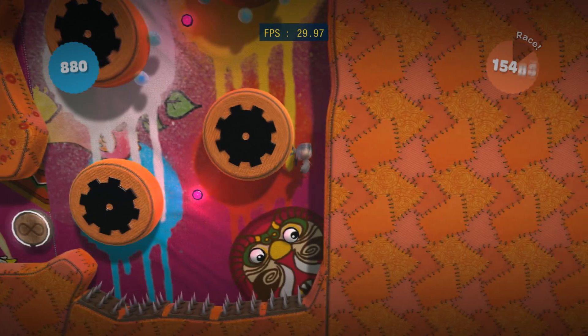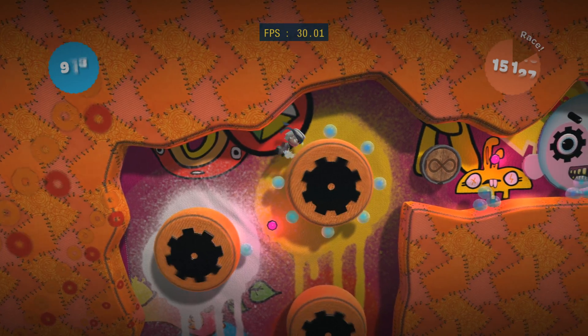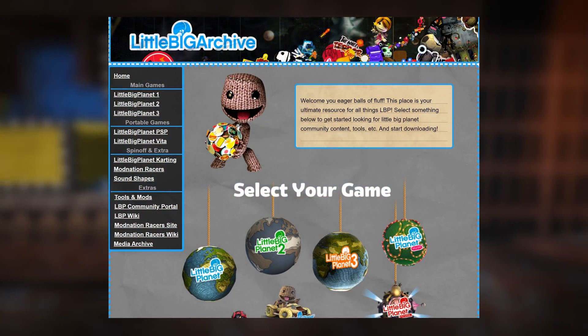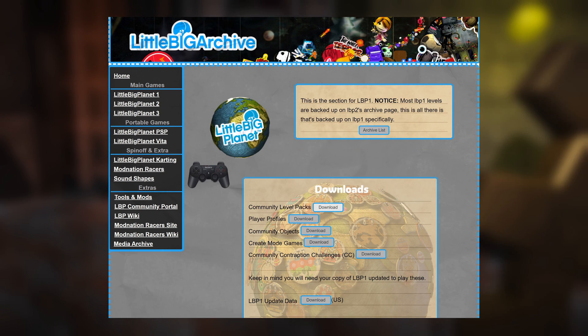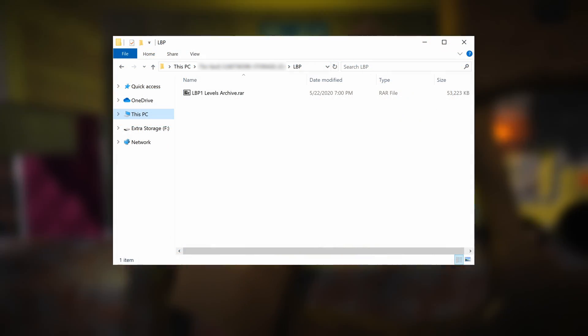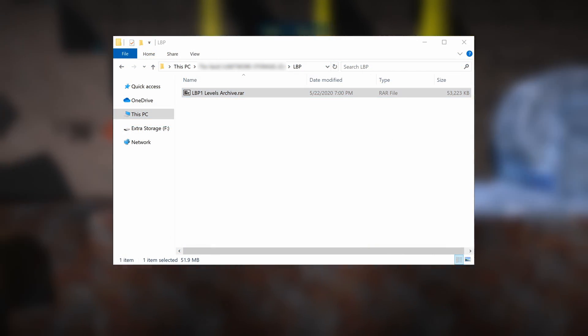Now that your game should be working, all that you need to do to install fan-made content is to follow the link in the description to the LittleBig Archive website. Once you're there, just head into your game, and then into the content that you'd like to install. For this video, I want to install levels in LittleBigPlanet 1. Once you've downloaded the archive, extract it with a program like 7-Zip, and let's take a look inside.